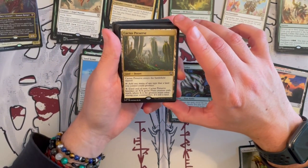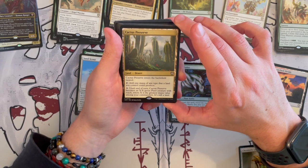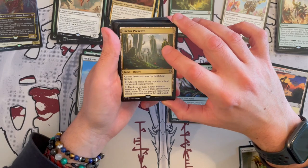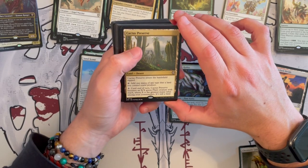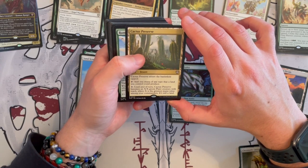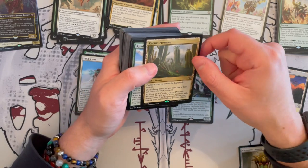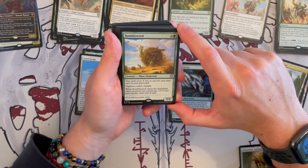Then we have Cactus Preserve — it's a desert that enters the battlefield tapped. You tap it to add one mana of any type that a land you control could produce. And then for 3 until the end of turn, it becomes an X/X green creature with reach where X is the greatest mana value among your commanders — and it's still a land. So that's pretty good; it can buff itself up. And it's a desert. Then we have Rumbleweed — instead of Tumbleweed — it's a plant elemental that gets buffed by the general.